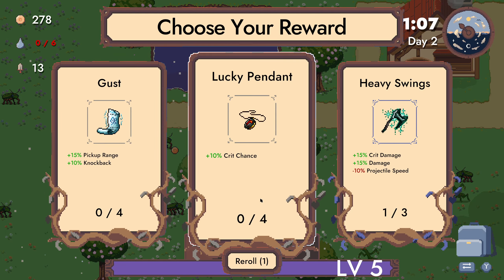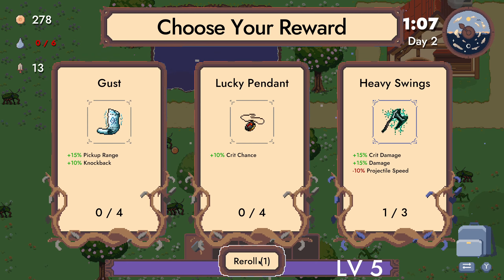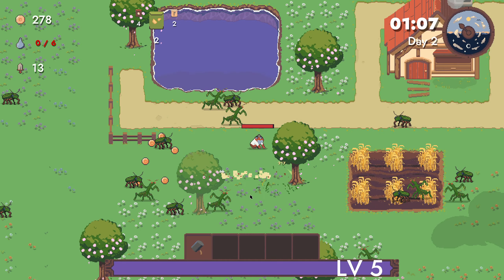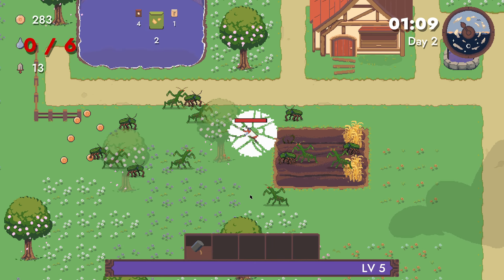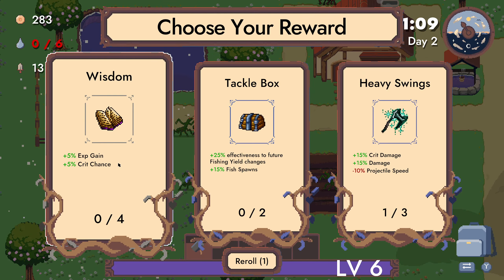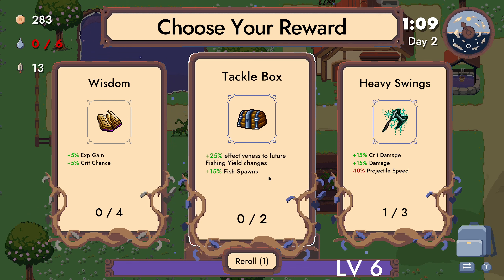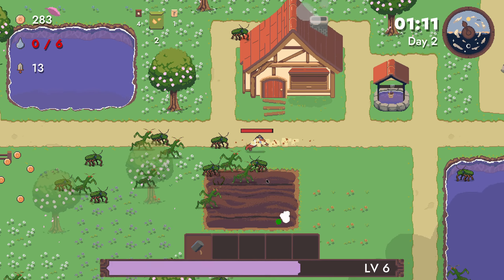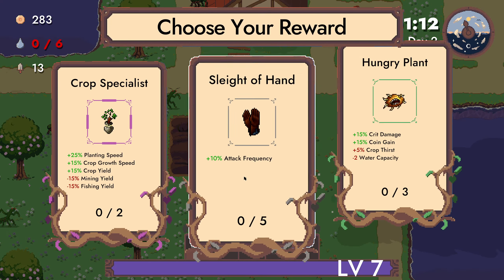Drop pick-up range, hit chance. There's a good additional pet — oh yeah, I'm taking that. Like if we can get a bunch of pets that would help a lot. Clearance gain, effectiveness to fishing, yield changes, and fish spawns up — I'll take that, because we do have that buff.